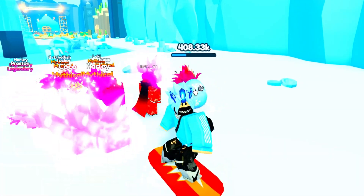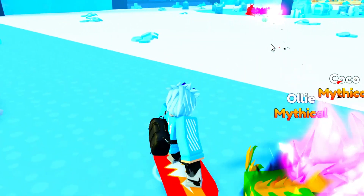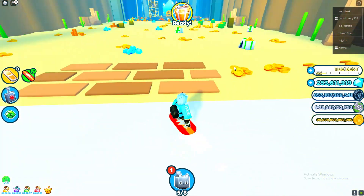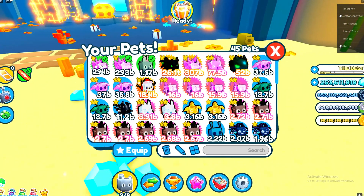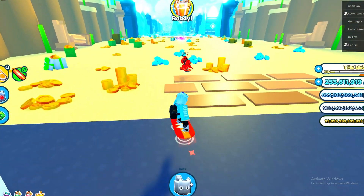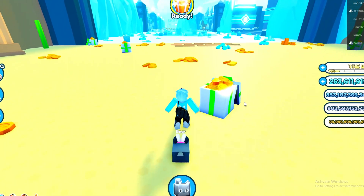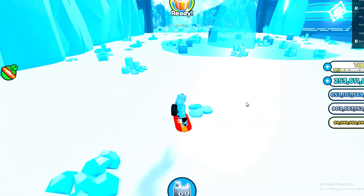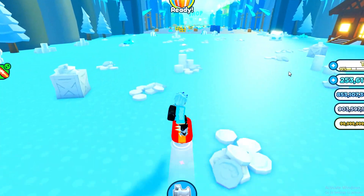We found one right there, let's go ahead and get it guys. We already found one egg, which is insane. We got an Easter egg — they do spawn around the map as you can see. Just go around the map and you should actually see them spawn. Let me go ahead and equip this — 1.1 billion, that's a common! This pet is a common, that is mad and it's overpowered. This one is 1 billion — check that, that's actually insane.